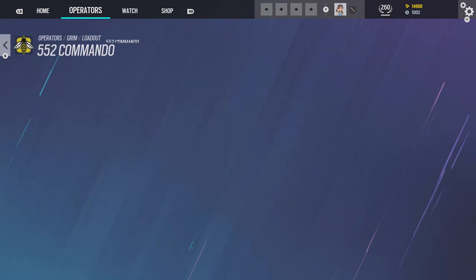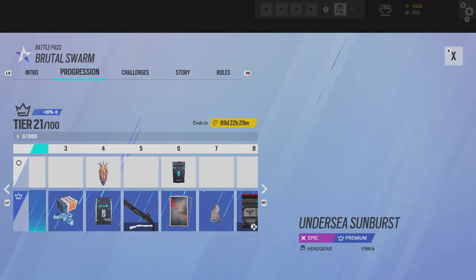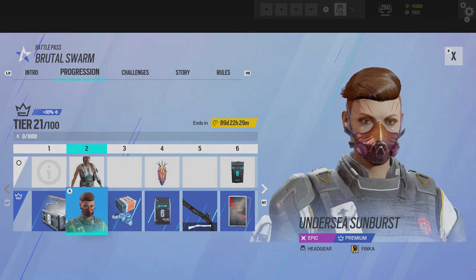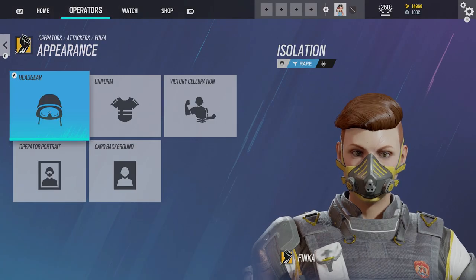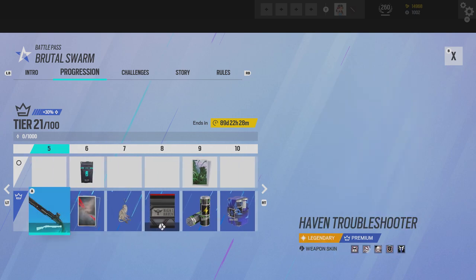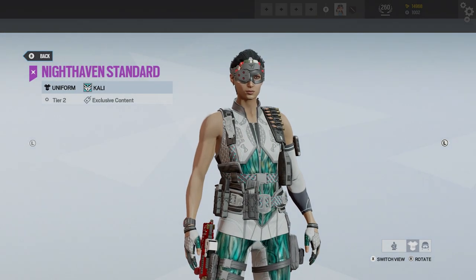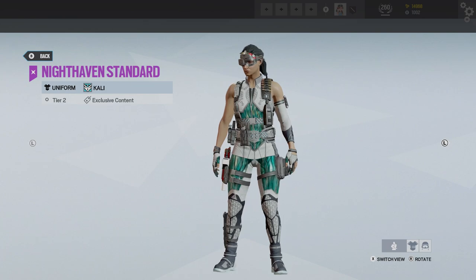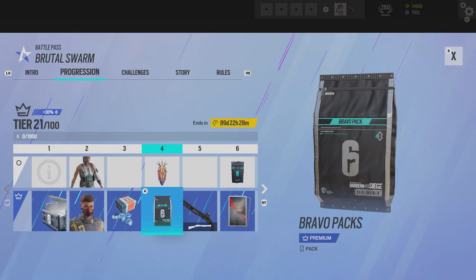The second time I've hit Platinum in my career — I hit it in Void Edge and in Vector Glare. Let's check out the battle pass. I have the Year 7 Pass so there's a bundle. Here's a Finca headgear — oh, this looks nice. I had that Isolation one from the outbreak event, but I could change it to this one in the battle pass, which looks much nicer. Got a Cali uniform — Night Haven standard — that looks very nice actually.